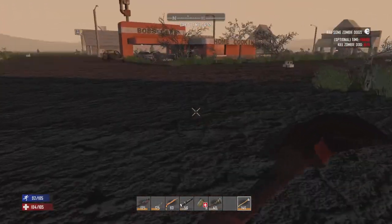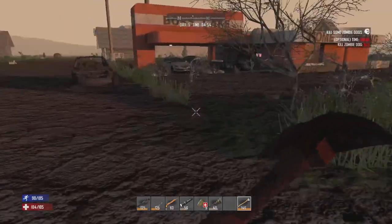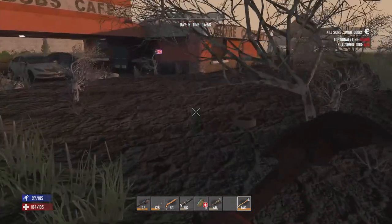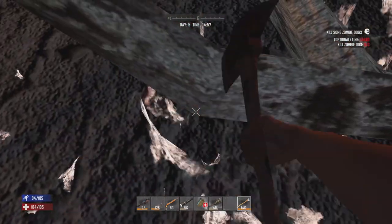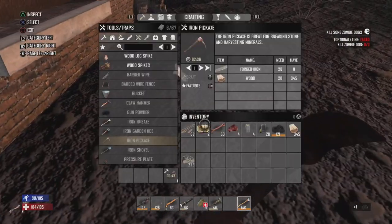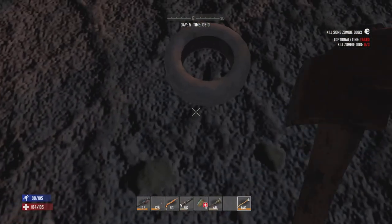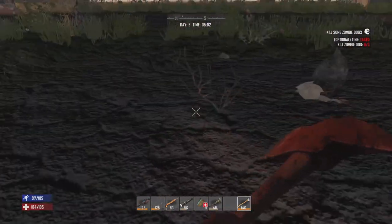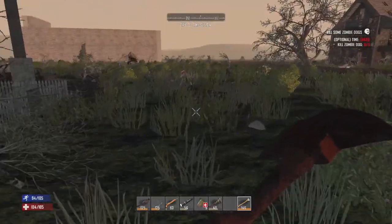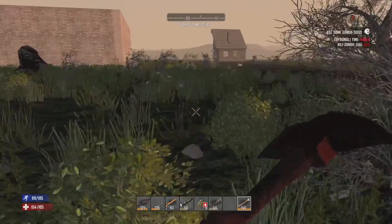Just gonna chop up some more tires to potentially sell to the trader. There was the wealthy house — that is a source of water, so that'll definitely help me out. Tires sell for 200 bucks, and even at low quality those tires are good. I'm gonna run over to the wealthy house and grab some water and I'll be getting with you guys shortly.